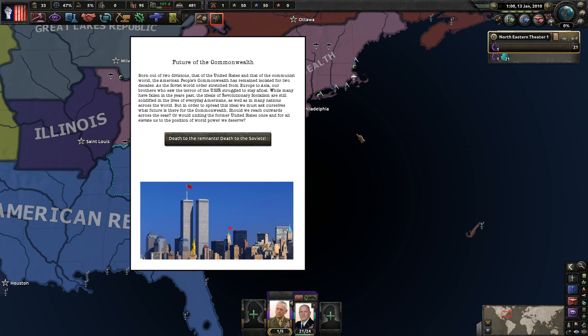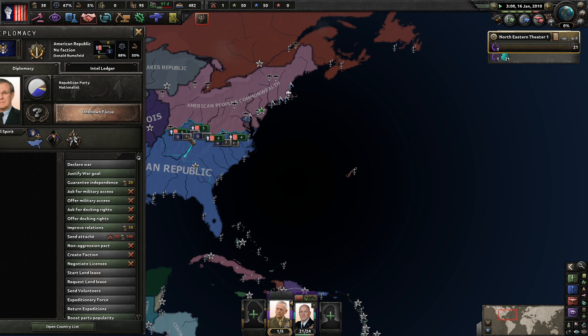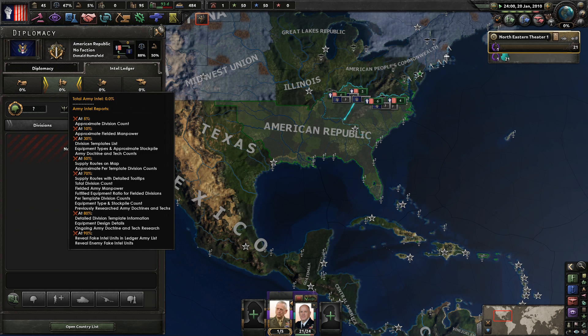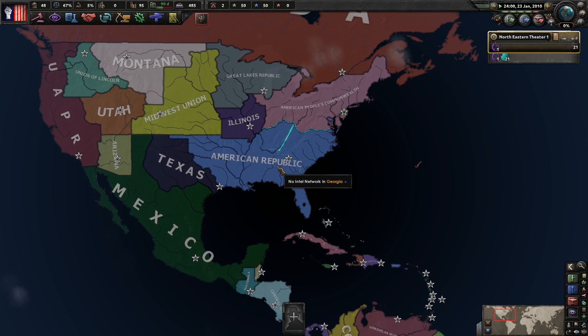The future of the Commonwealth: the American People's Commonwealth has remained isolated for two decades as the Soviet world order has stretched from Europe to Asia. The ideals of revolutionary socialism are still solidified in the lives of everyday Americans. Should we reach outward across the sea or reunite to form a United States? The Soviets apparently painted the Statue of Liberty yellow. We have literally no intelligence information about the south, so I think we should establish an intelligence agency.